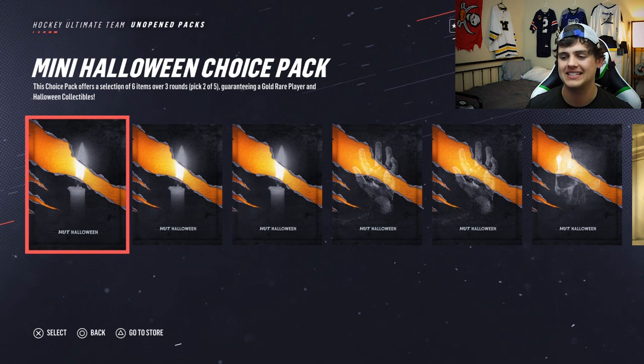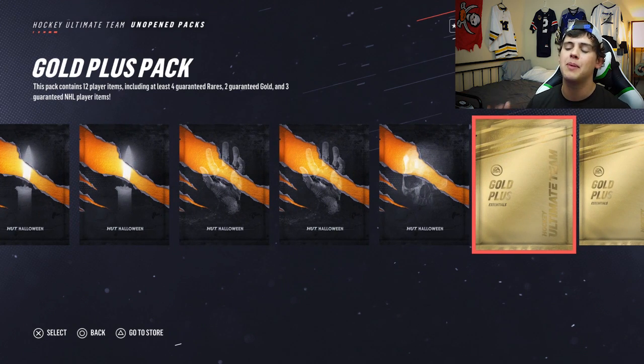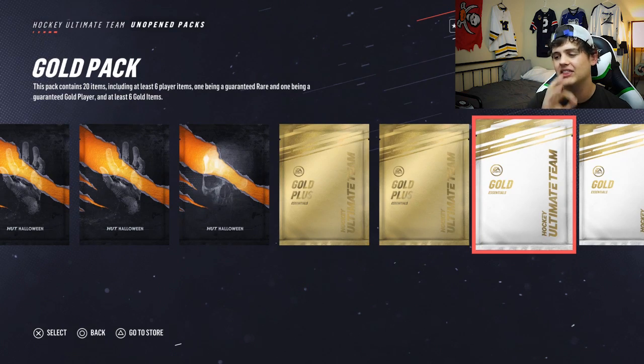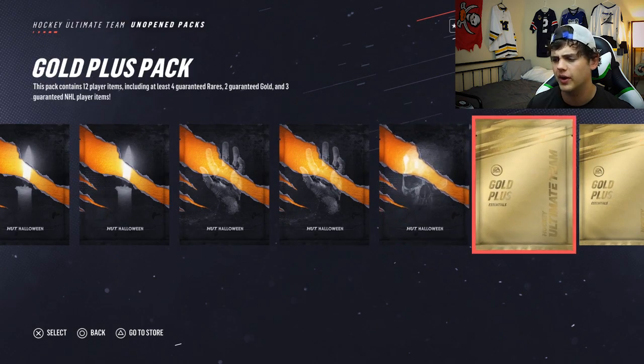What's going on guys, Pack Daddy here bringing you the next pack opening of NHL 19. It's Halloween season right now and as a Game Changer, EA hooks us up with some packs so I can share with you guys what comes in these packs so you don't have to spend money. We get the mini packs, premium choice packs, extreme packs, a couple packs earned through competitive seasons, the Joe Neuendijk set, daily logins, gold packs, gold rare player packs. After all of these, we're gonna open more using points we buy ourselves.